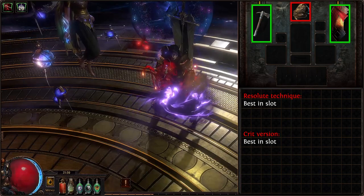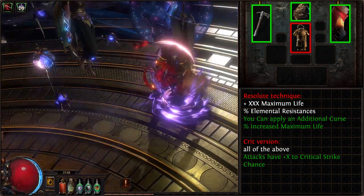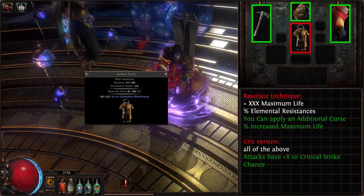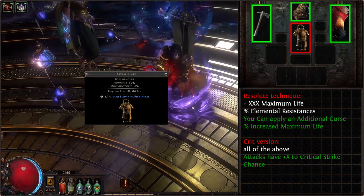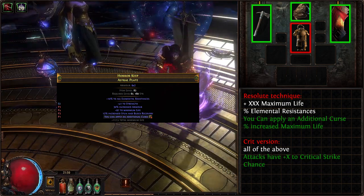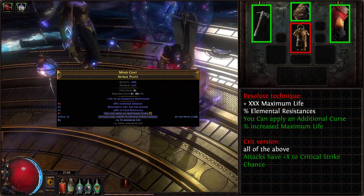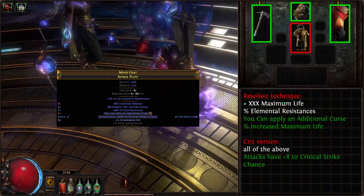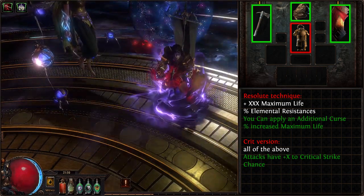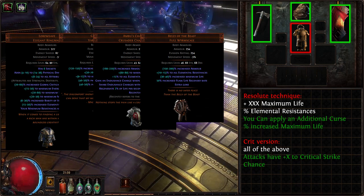For our chest piece housing the Rage Vortex setup, we are opting for a rare chest, preferably an Astral Plate with required resistances and life. Best in slot for both builds would be a Hunter-influenced chest with 'you can apply an additional curse,' and later we will discuss which ones and how. For the Crit version, as budget allows, you would also want another Hunter mod — 'attacks have +% to critical strike chance.' While it is a small number, it is applied to base critical chance, meaning it will get all increases from gear, skills and tree, granting Rage Vortex a huge crit chance boost. Unique alternatives in order from DPS to defenses are Loreweave, Carcass Jack, Armour of the Beast, and Abelio of the Beast for the biggest life boost.